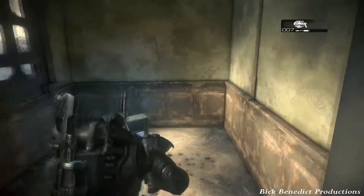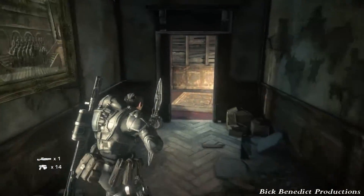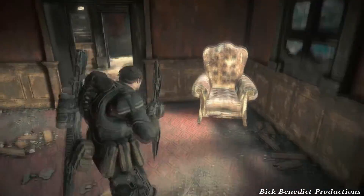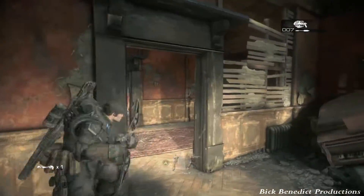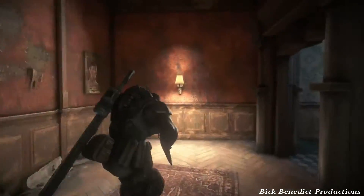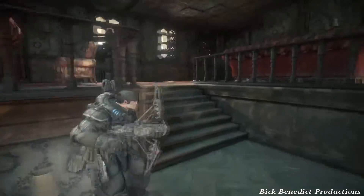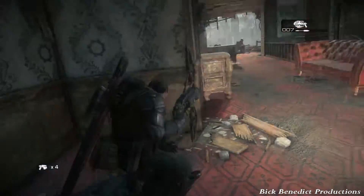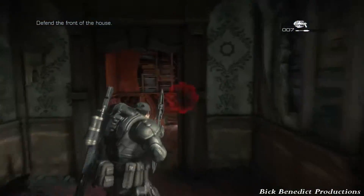Now we're going to go back up to the second floor. It's interesting if you've played the 2007 PC version — they've added a lot of little details in the Ultimate Edition. They put weights and barbells in one of the rooms, and they put a bed in the room I'm going to hole up in and throw grenades from. Once you come up here you do get a checkpoint, and there's an onslaught you're going to be fending off.